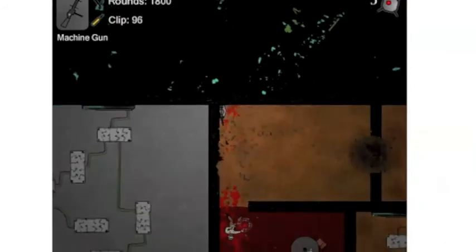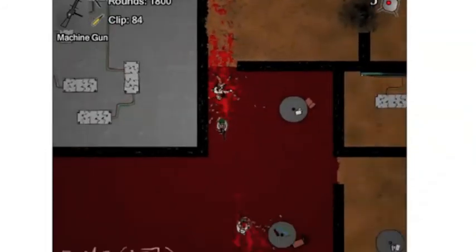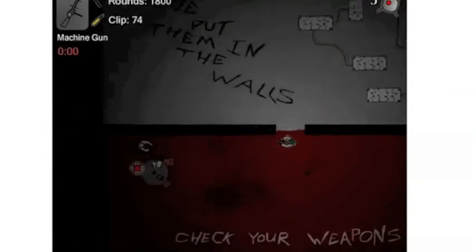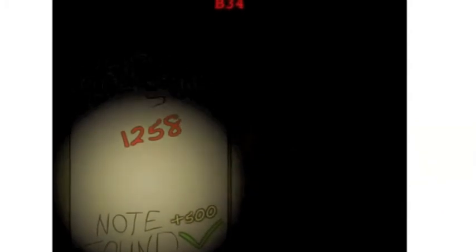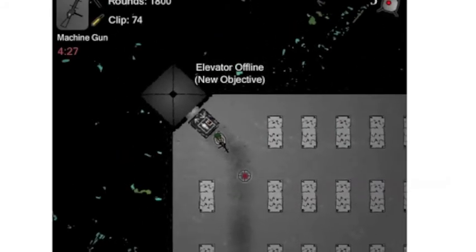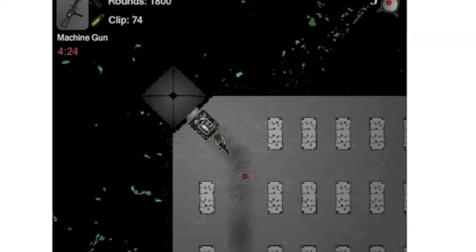Aiming further away increases the range of your weapon — it can save you from running into the center of a gunfight. Okay, I'm gonna call this a part because I think it's been about 15 or so minutes, and I will see you in part 2 of Let's Play: Museum of Science Fiction.